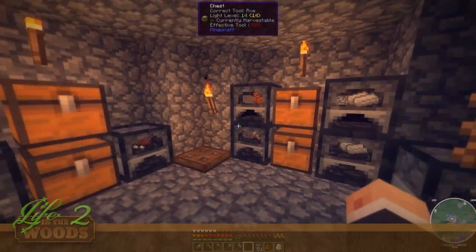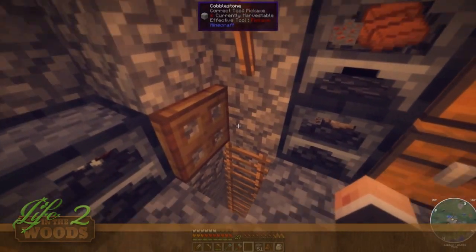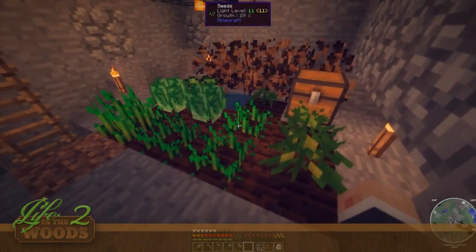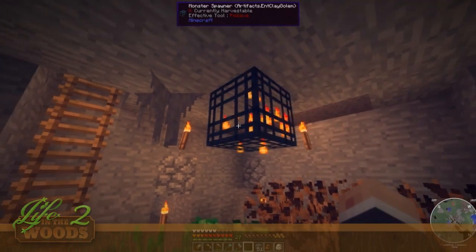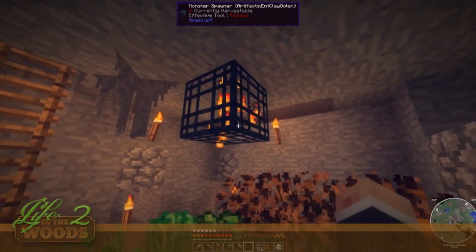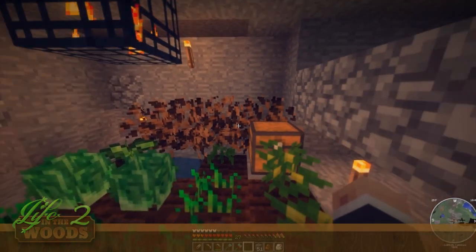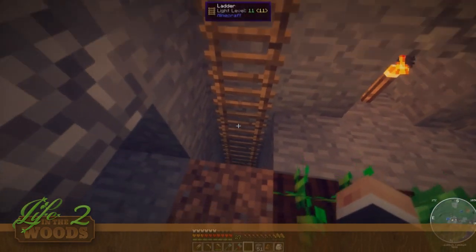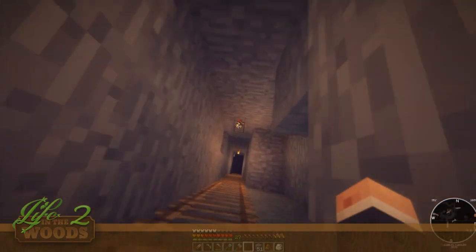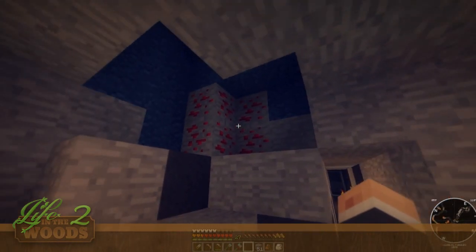Okay so maybe I did a little bit a lot of mining. Remember this is all going to be temporary — if you didn't watch the last episode you should go check it out. All the seeds that we got I went ahead and planted them downstairs. I don't know what this guy is — apparently this is a monster spawner from Artifacts, an entity clay golem. I just kind of left it there, so if you guys know how to get this guy to spawn let me know.